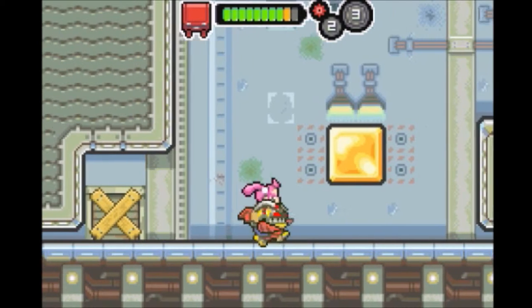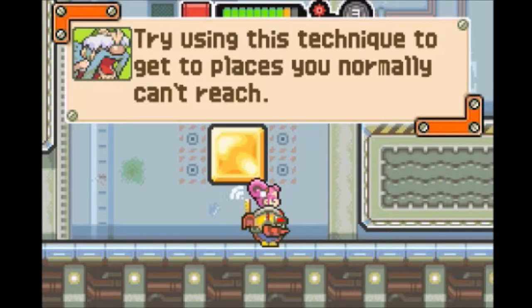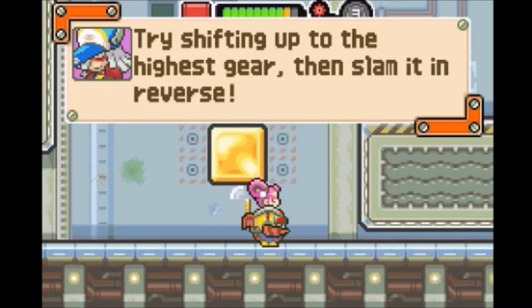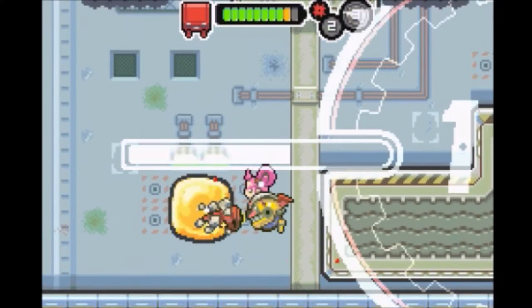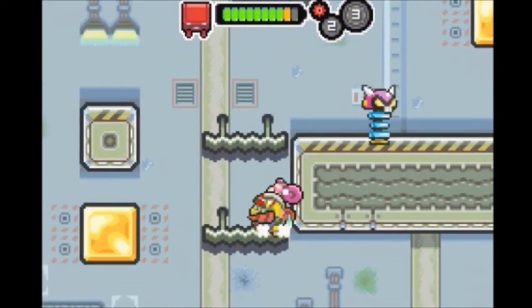The jelly blobs — my favorite thing about the jelly. You see that weird yellow jelly block above your head? Drill into it and then reverse your drill to fly backwards. I told people about that in the last episode. The higher the gear you're in, the higher you'll jump — try shifting up to the highest gear then slam it in reverse. If only cars worked like that — if you're driving and suddenly switch to reverse in an instant, you'd just shoot backwards. That'd be terrible but so cool to see.